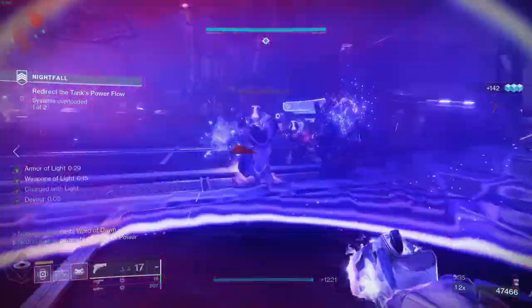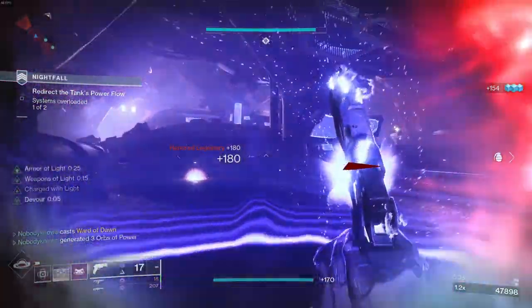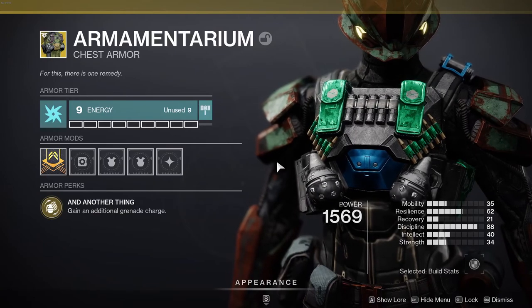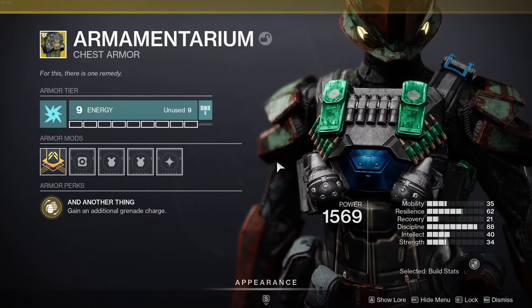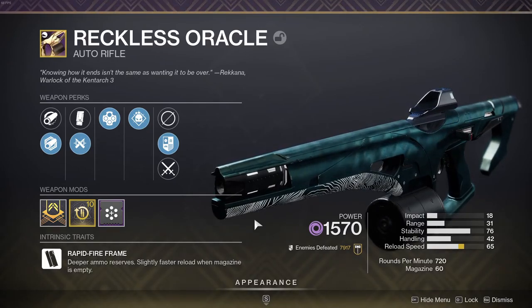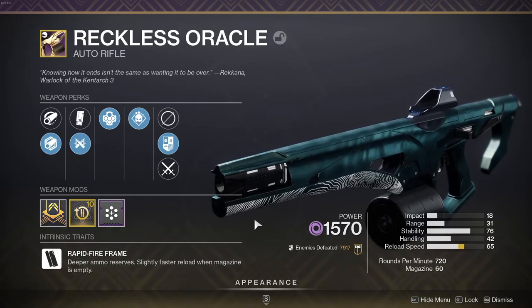As a Titan who wants to throw as many grenades as possible, there are a few armor exotics to consider. The first is Armamentarium, which gives you a second grenade charge. This is a good play if you use a Demolitionist or Wellspring weapon to generate the energy to fill those charges. For instance, I have this Reckless Oracle that's been very good to me. I've also been working on a crafted Hall of Denial for enhanced Wellspring.